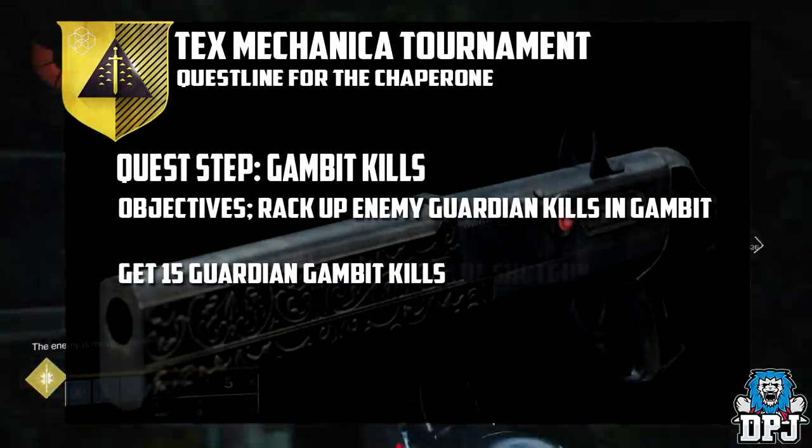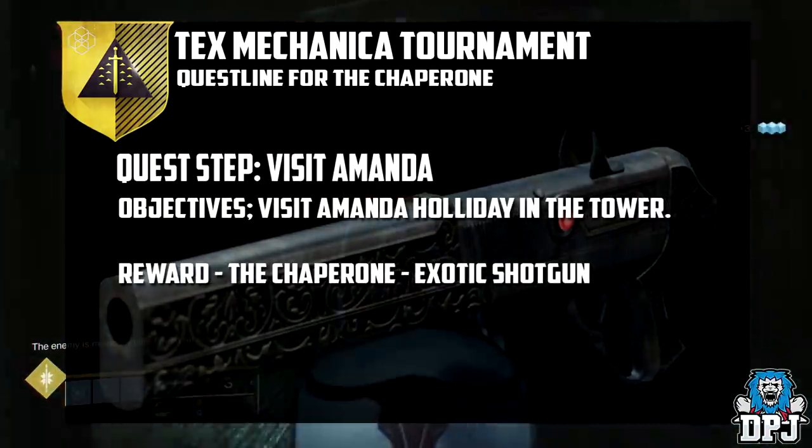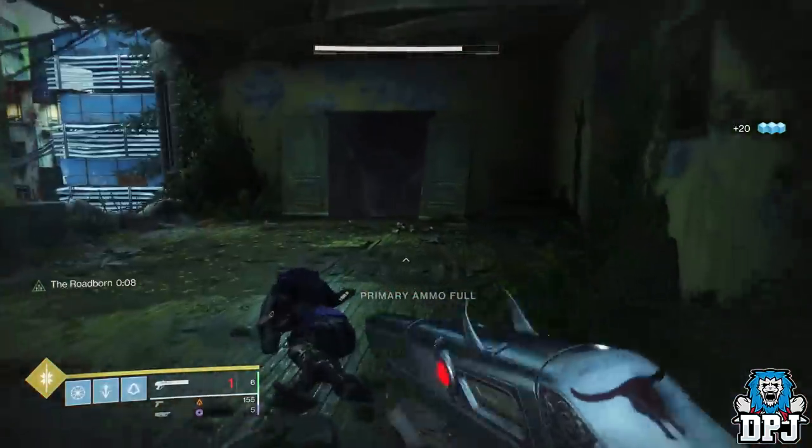And that's basically it. Once you have completed the Gambit stage of the quest, go back to Amanda Holiday and she will reward you the Chaperone Exotic Shotgun.